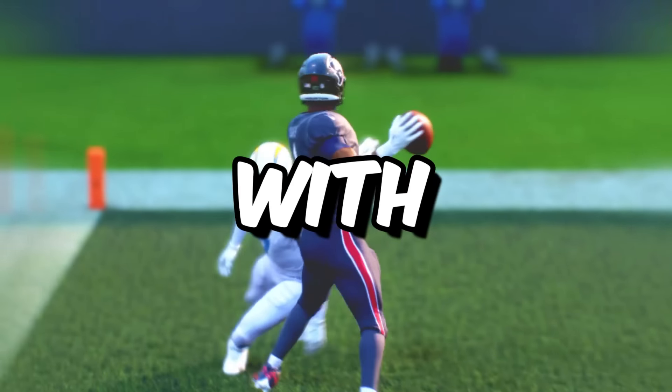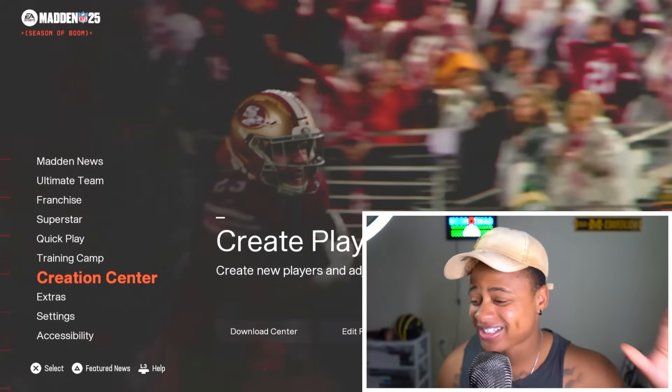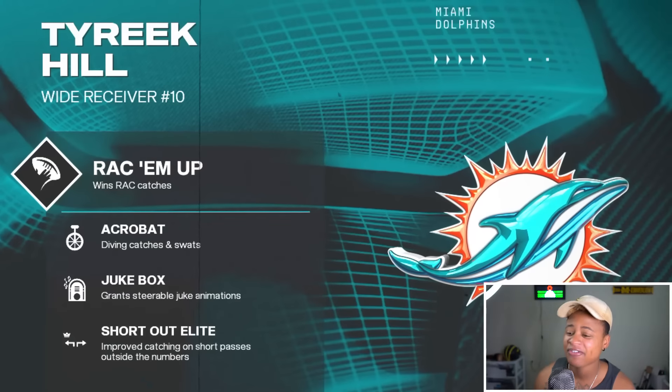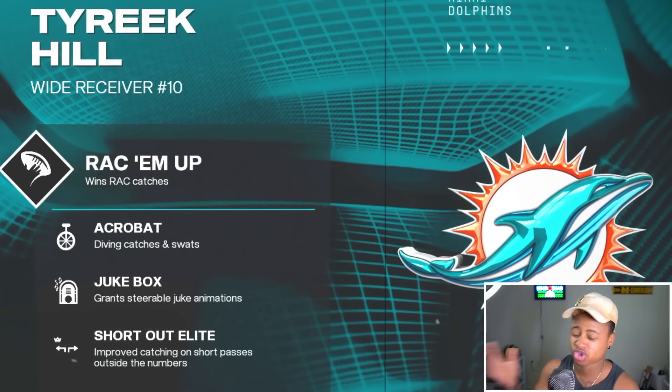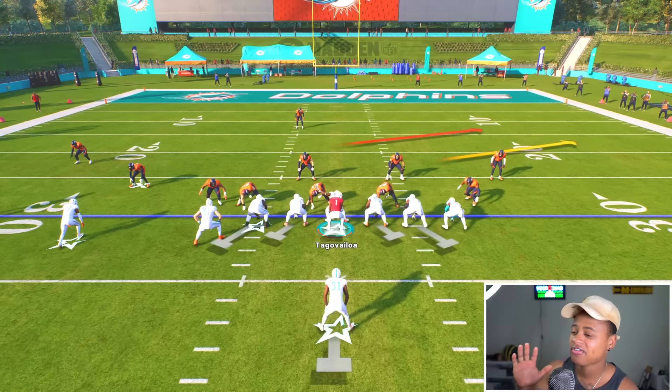I'm making a spectacular catch with every superstar wide receiver in Madden 25. If you have PS5, all you gotta do is press L1 and you will make a spectacular catch. Let's get straight to it - Madden 25 let's go. This thing is super technical. I like the setup Madden 25 put together. Tyreek Hill first - he has the rack him up acrobatic jukebox short route elite. I'm gonna be on all pro, let's get it.